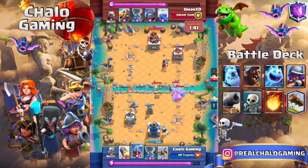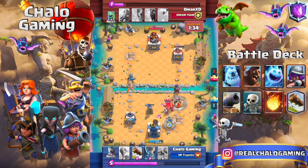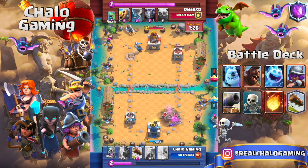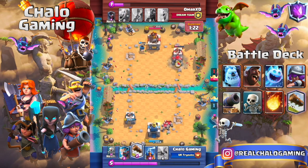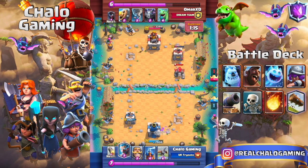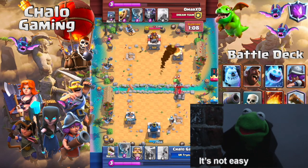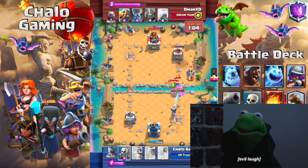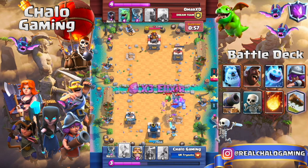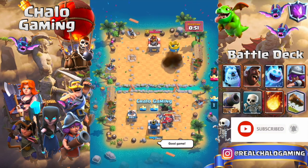I throw a tornado and a rocket, but I don't need to tornado everything because it's all close by. Then I tornado when the bats come out. We have the damage lead, but as the game progresses he's the only one attacking. I'm only getting chip damage with my log — which is extremely important — and only rocketing on defense. I chip with my log, tornado everything back, and use the ice wizard to slow units down so we can cycle to another rocket, winning without a tiebreaker.